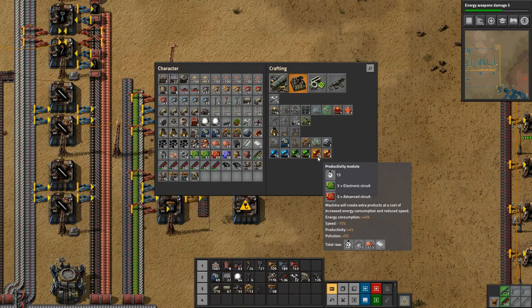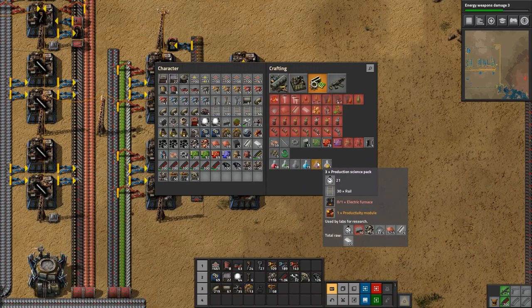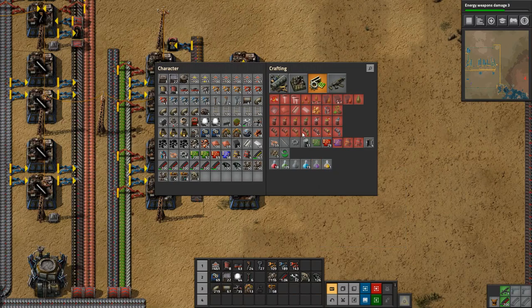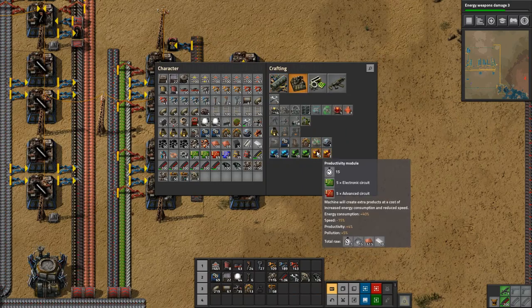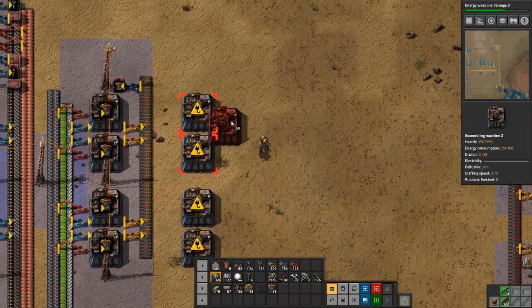For the productivity modules we just need electronic circuits and advanced circuits — maybe we should do those first. It takes 21 seconds to produce three production science packs, and we want one a second, which means we need to set up seven productions of that. A productivity module takes 15 seconds to make, and we need one for each — that means we need 15 productivity module factories. That's quite a bit, but we can do that.